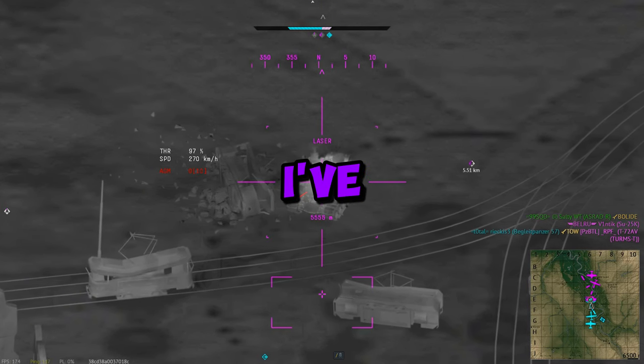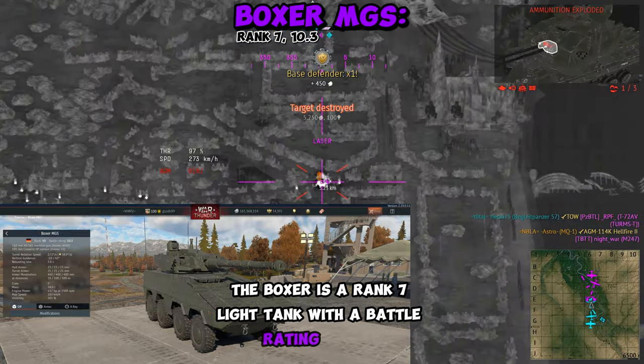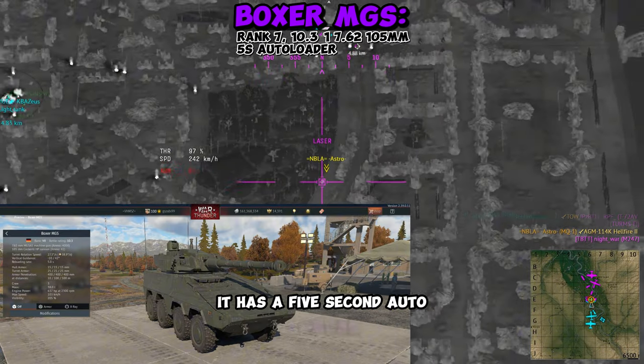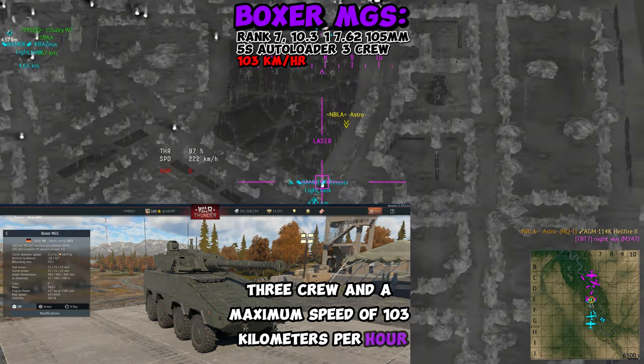The Boxer MGS leaks are starting to come out and I've got all the information that you need. The Boxer is a rank 7 light tank with a battle rating of 10.3, features 1762hp along with a 105mm cannon, has a 5 second autoloader, 3 crew, and a maximum speed of 103km per hour.